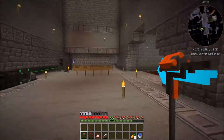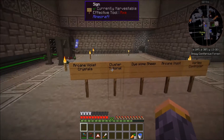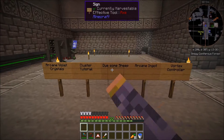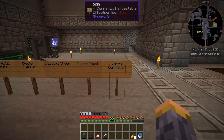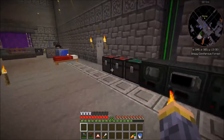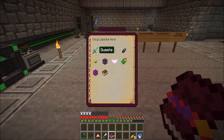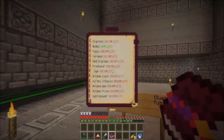Let's take a look at the goals for today. I want to make arcane violet crystals, give you a quick cluster tutorial for how to use arcane violet crystals to generate power, dye some sheep, make an arcane ingot, and eventually make a vortex controller. These are all parts of the Aura Cascade mod. When you have Aura Cascade installed you start out the game with the Encyclopedia Aura — this book is supposed to act like a quest log, but it forgets which quests you've done.